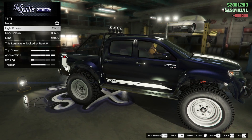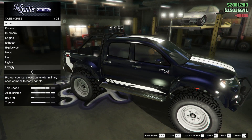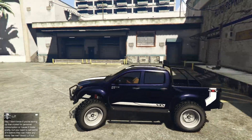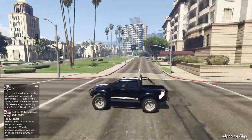Bulletproof tires, and we'll leave the tire smoke. Lastly is our window tint — I'll go dark smoke, that looks really nice. And that is going to complete our Karen Everon build. Let's take it out to see it in better lighting.